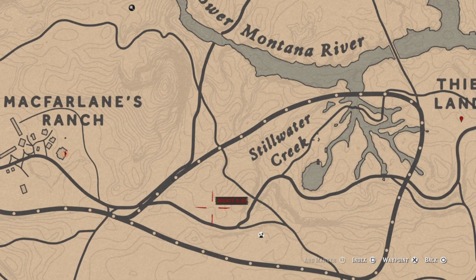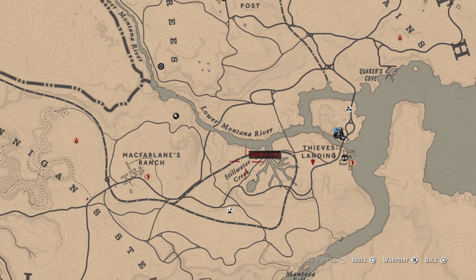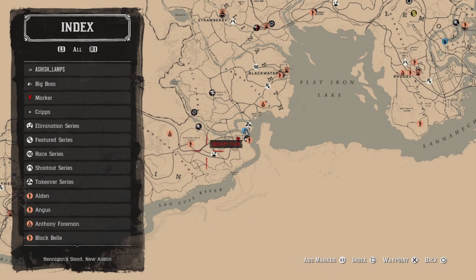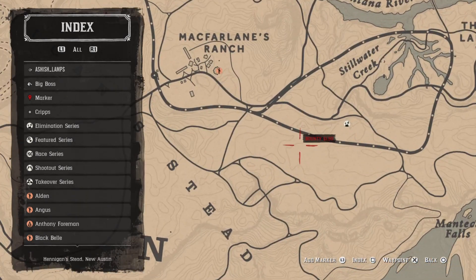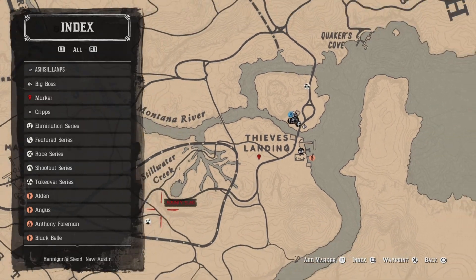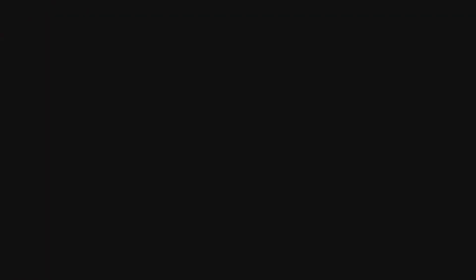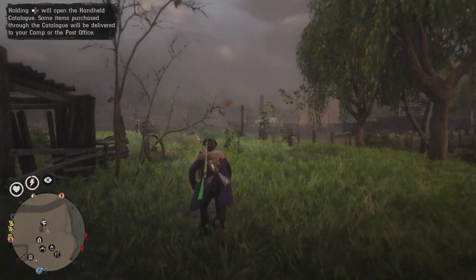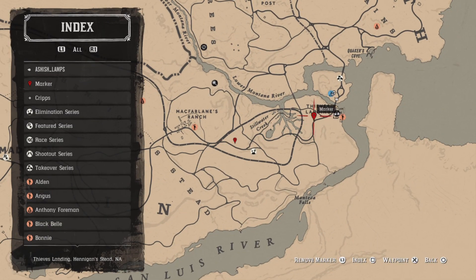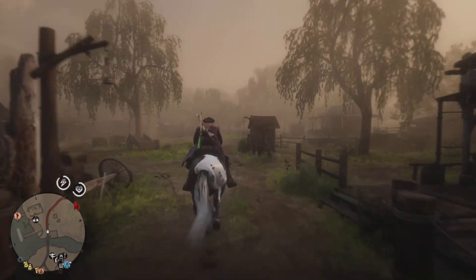This is just a secondary backup marker in case you don't find it on the first marker. 95% of the time you'll find it on the first marker, but in case it's not there, you can find it on the second spot, which I will show you in a bit. The second spot will be just left of the 'S' in Stillwater Creek. Most of the time you won't even need to go there because 95% of the time it'll be on the first spot, which takes about 10 to 15 seconds to get there from your camp location.